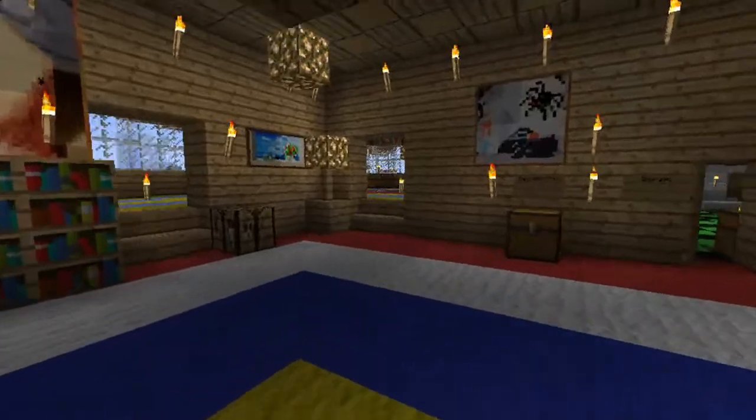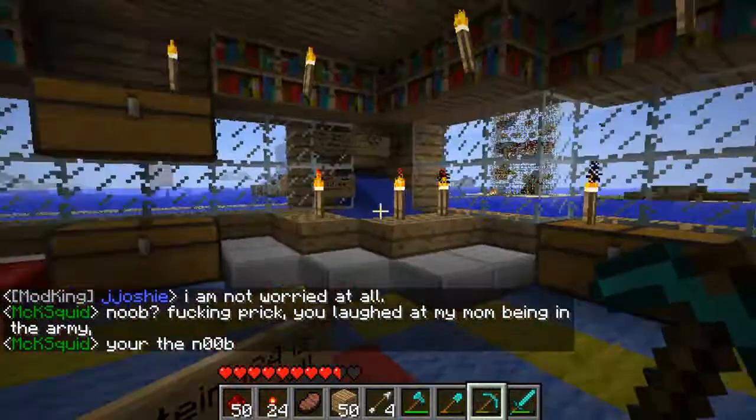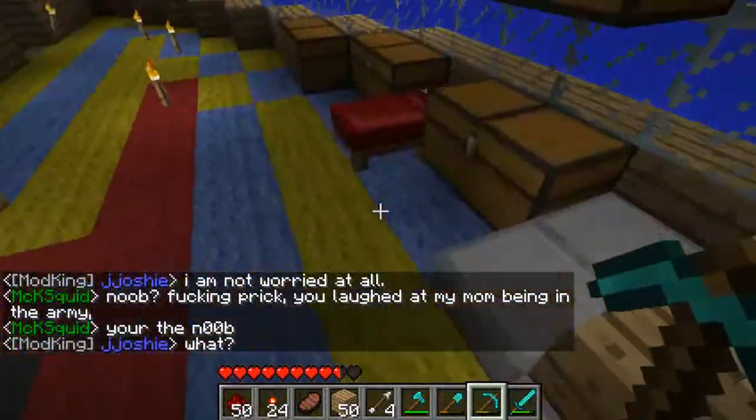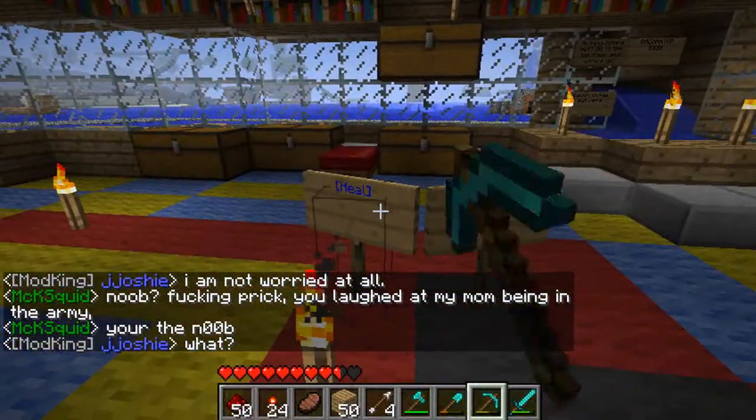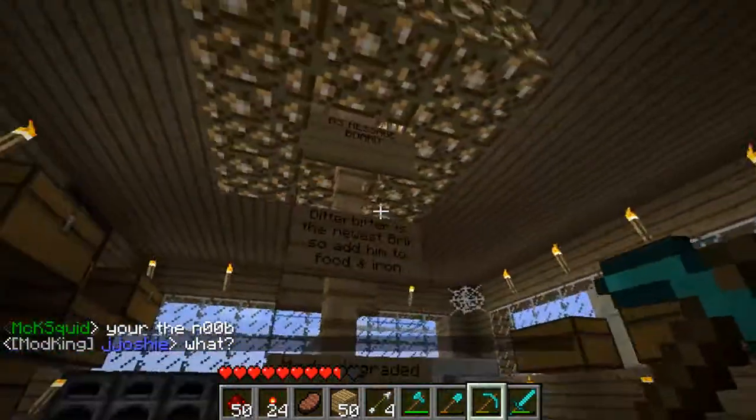Over here we have extra chests — got the baconator over here. We have this heel sign that doesn't work. I'm going to show you the chests we have around here.